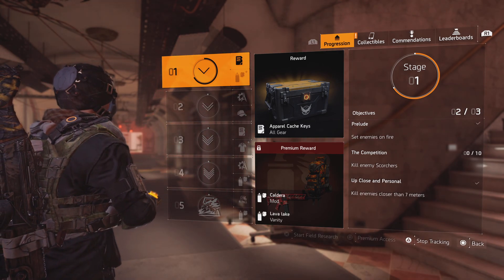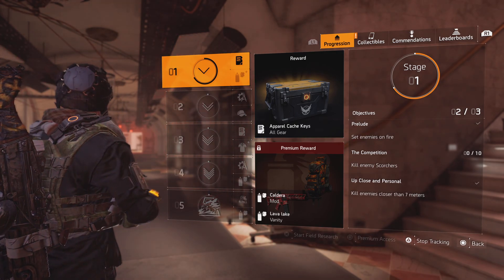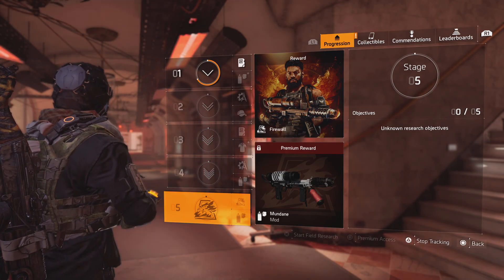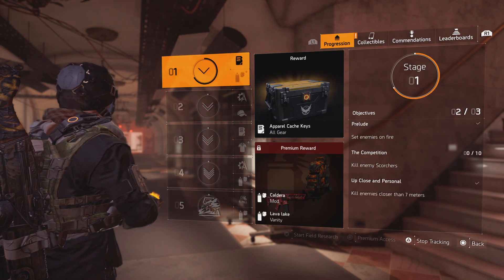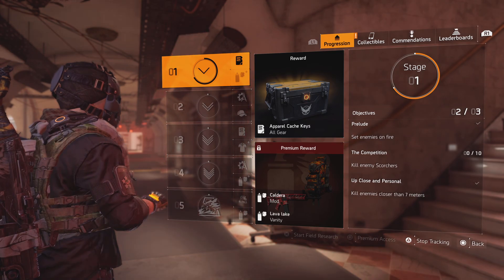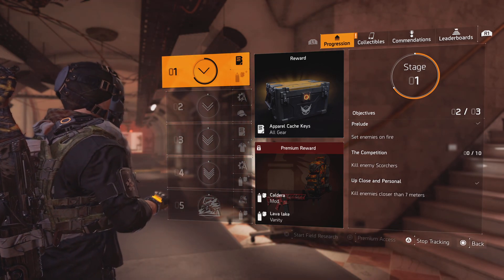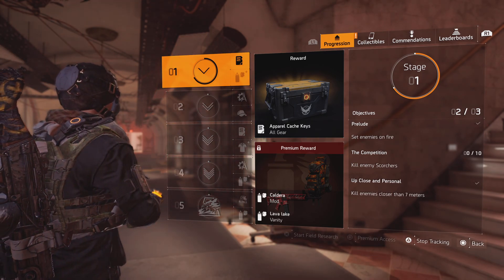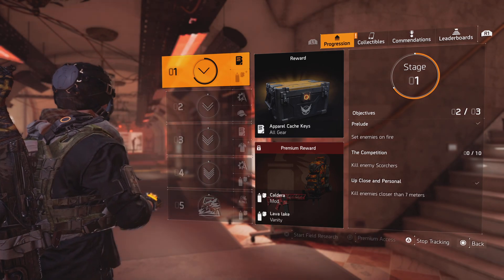This specialization will ultimately grant your character a flamethrower so you can be the walking Zippo lighter. To get there, you have to go through several stages — five stages total — where you're given specific mission requirements and gameplay to progress through to unlock. We're going to work on finishing up Stage 1 today, which results in killing enemy Scorchers. I've already done the other sections: setting enemies on fire, which happens easily throughout the game, and up close and personal kills — enemies closer than seven meters — which is super simple if you've got a shotgun. So the last one is enemy Scorchers.